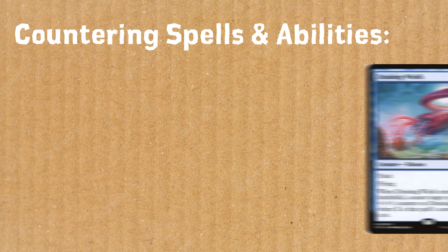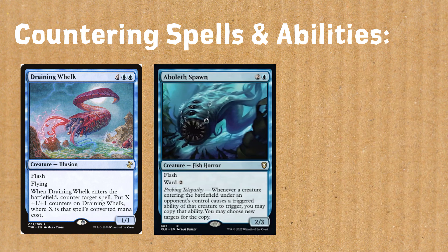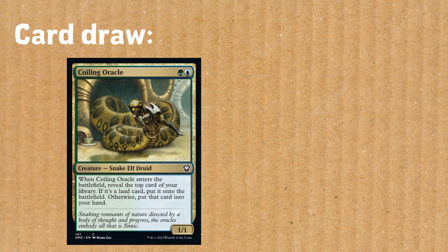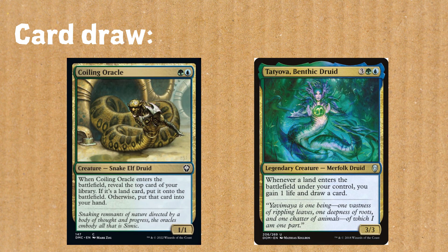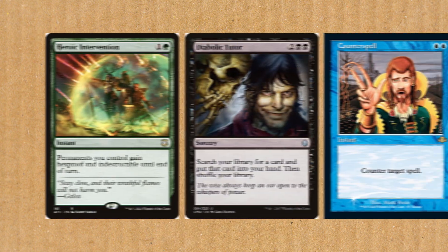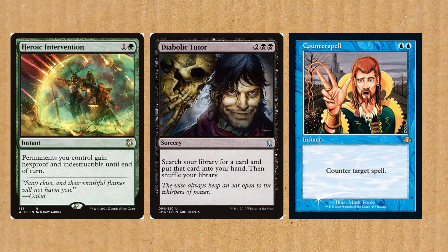Countering spells and abilities? That's easy — we've got Draining Welk, Abjure Spawn, and Venser Shaper Savant. Drawing cards? Well, that's a piece of cake with cards like Coiling Oracle and Tatyova Benthic Druid. You can even end the game quickly enough with Finale of Devastation. And if that wasn't enough, you're in the best three colours to protect your commander and find any answer you're looking for.